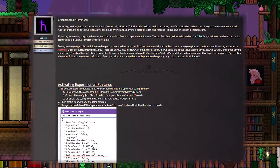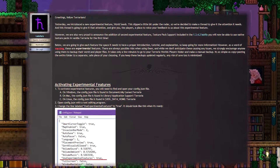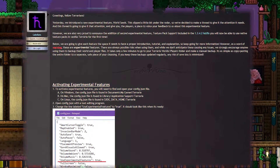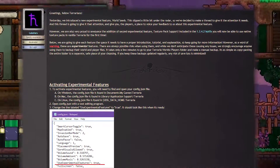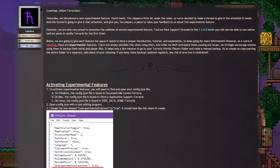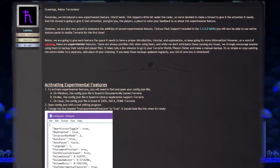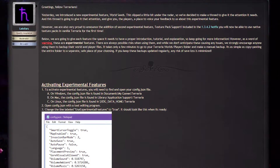It is an experimental feature, much like the seeds which were implemented in 1.3.4, so you do have to turn experimental features on to use this. This is the ability to use texture packs — the exact same as Minecraft. I don't think it includes sound effects, but it's how texture packs were in Minecraft pre-1.8.